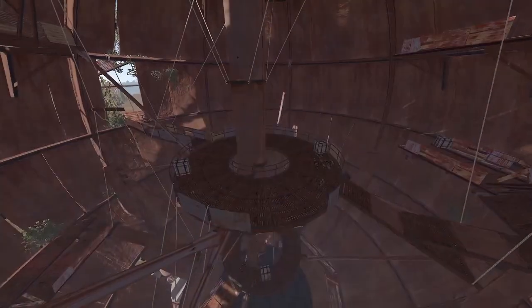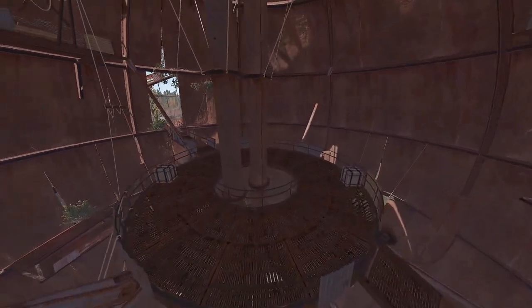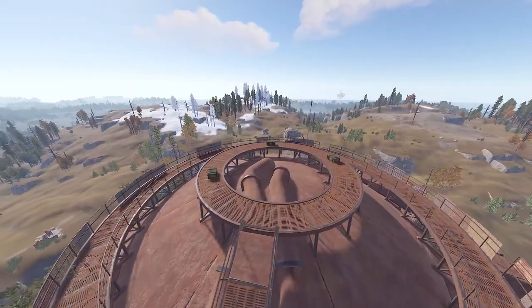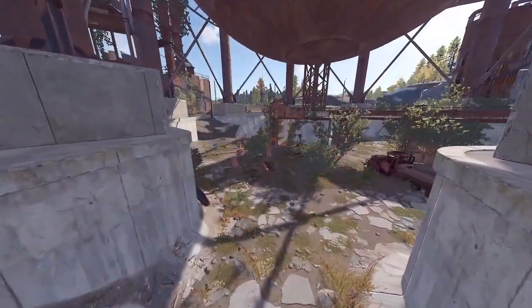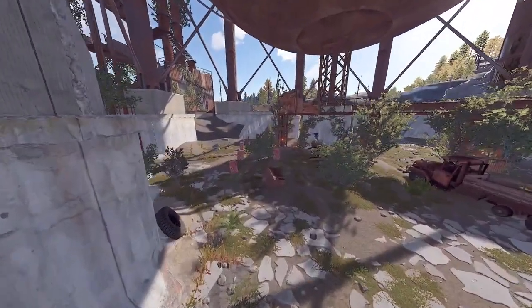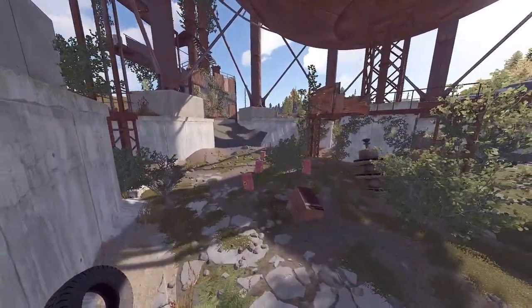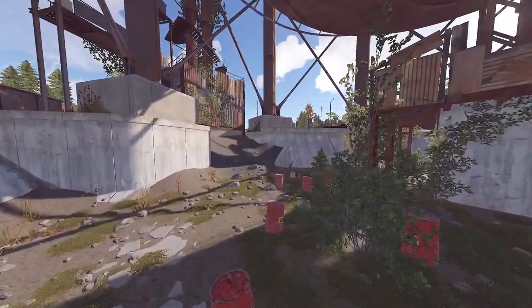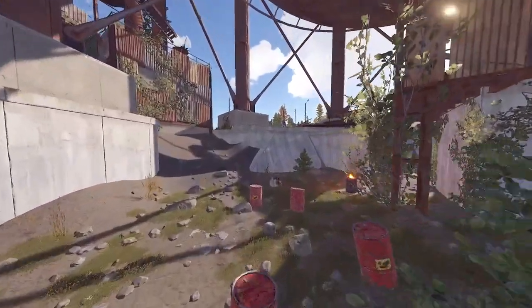The dome has a mix of military and basic crates to check out, with most of the military crates being on the top of the dome. Additionally, you can find regular barrels, oil barrels, and food crates as well. The very bottom of the dome contains a lot of oil barrels and can be a great source of fuel.